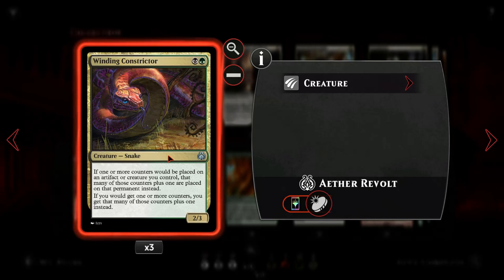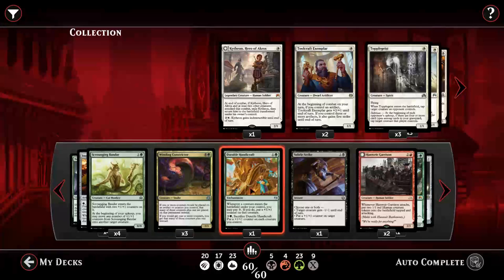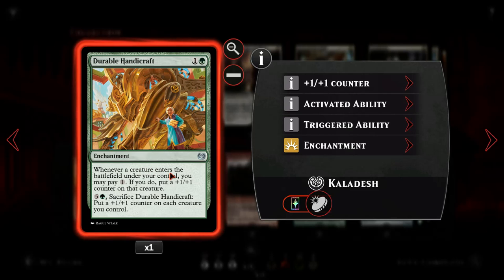This is another card you are going to be seeing all over the place. Then Durable Handicraft - when a creature enters the battlefield, we get to pay one mana to put a plus one plus one counter on it, and if we can afford it, we can pay five generic and one green to put a plus one plus one counter on each creature you control.